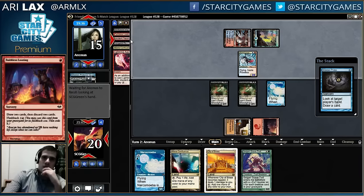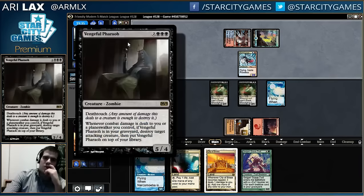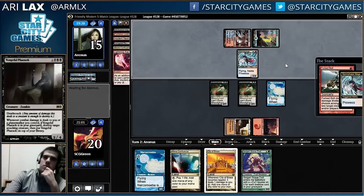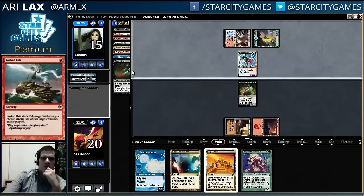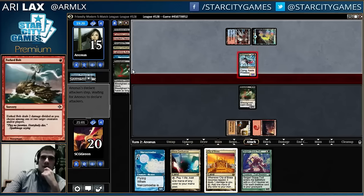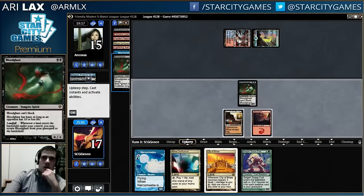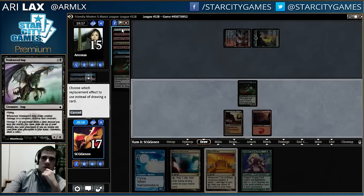Yeah, based on Jason Chung's top eight at Grand Prix Auckland — the Eldrazi one. Did I get Simian Spirit Guide Fork Bolted? Okay. Based on that, I think this is one of the more powerful dredge things to do.